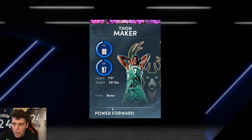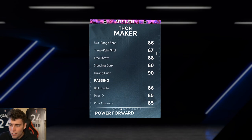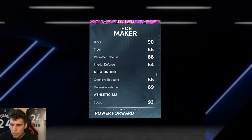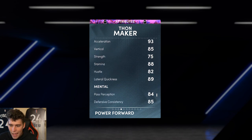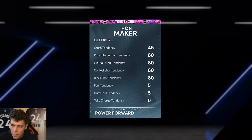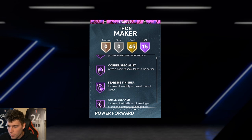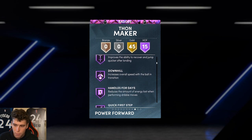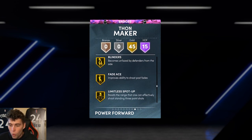As we dive into Thon Maker — if you are new to my channel, make sure to smash that subscribe button as we're on the road to 100,000 subscribers. Seven-foot tall at the small forward position: 87 three-ball, 90 driving dunk, 86 ball handle, 90 block, 88 steal perimeter, 84 interior, good rebounding stats, 93 speed with acceleration, and an 89 lateral quickness. He's got 60 base badges, 15 of them on Hall of Fame.